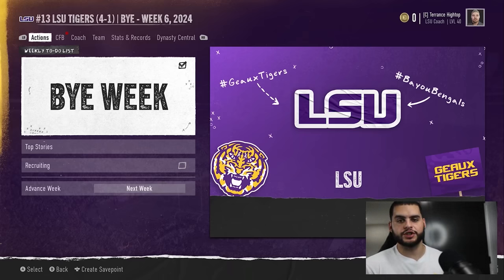Comment down below if you have any questions, and check out my links below for Underdog and Twitter. Sign up for Underdog now so you're ready for when the NFL and CFP season starts. Follow me on Twitter and you can DM me directly for dynasty advice.